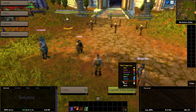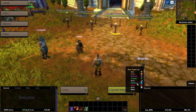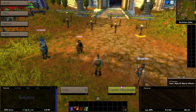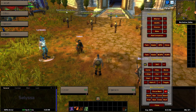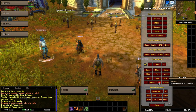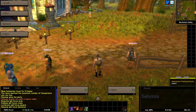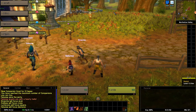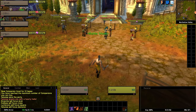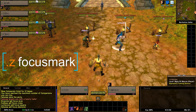Now let's talk about one of the strongest tools of control: raid marks. Raid marks make the companions focused on their assigned mark and ignore everything else — tanks will only tank their target, healers will only heal their target, and DPS will only focus their target. This is incredibly powerful and primarily used in raids, but can also be useful outside of them. The way you assign raid marks is by using the focus mark command, but I recommend using the add-on instead. By default, companions have raid marks assigned: tanks have the cross, healers have star, and DPS have skull.